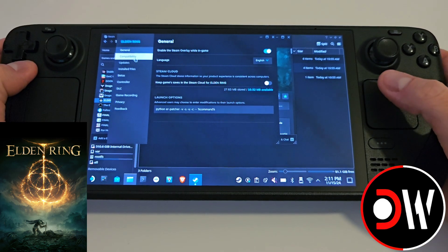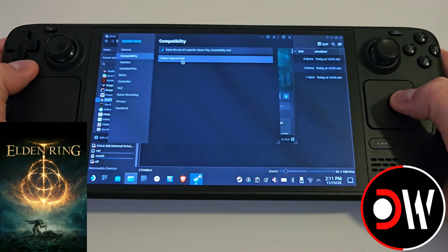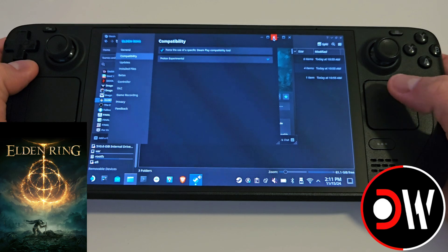Afterwards, we want to click our compatibility tab and assign Proton Experimental, otherwise the mods may not work. Once done, close the window.